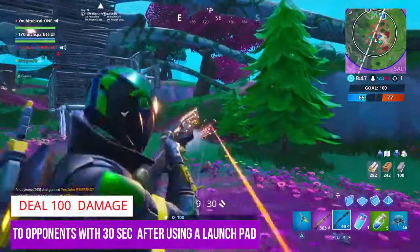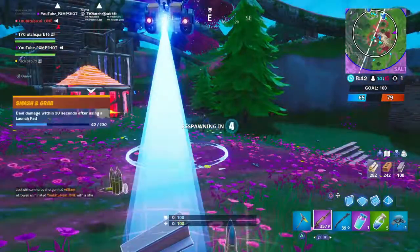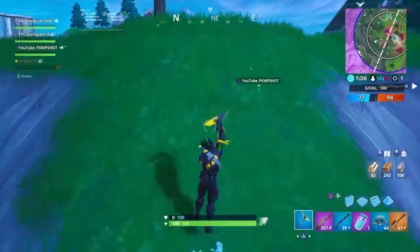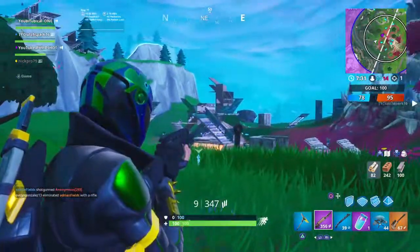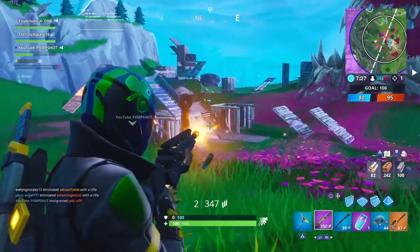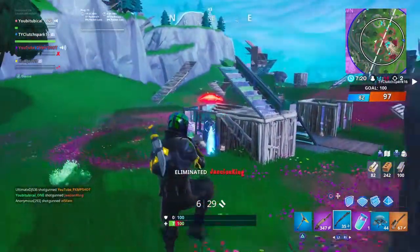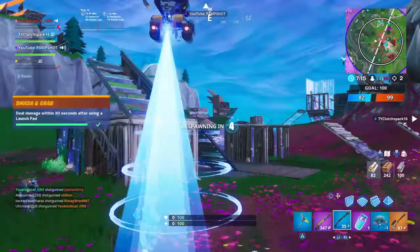For the final regular challenge — deal damage within 30 seconds after using a launch pad — you have to do 100 damage. This one is kind of easy as long as there are launch pads. I recommend team rumble and using other people's launch pads. One of the best ways to do this is with a shotgun. If you don't have a shotgun or you're really good with an AR, you can use that. I prefer sniper rifles because it's one shot and you can get as much damage as possible — minimum 100, maybe 109 damage. You'll have this challenge done.